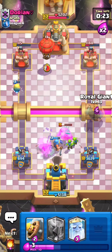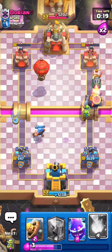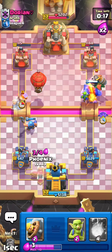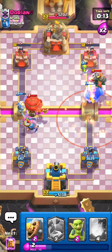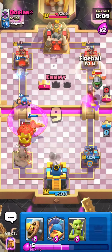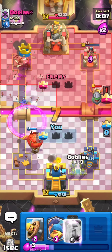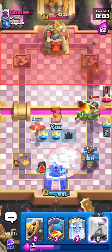I'll go Fisherman here, then Royal Giants, and Ghost in the opposite lane. I'll use my Electro Spirit to reset the timer on the Inferno Dragon, and my Phoenix handles the Balloon — totally fine. My Ghost is still alive too. I take a Fireball on the right-hand lane and that is a really nice tower down — really well played.